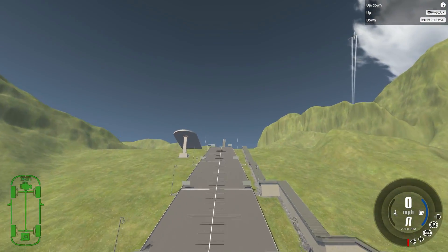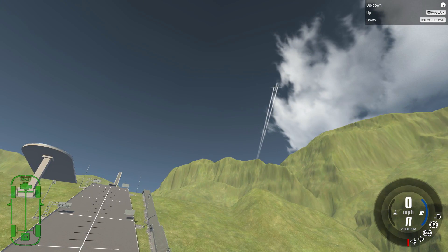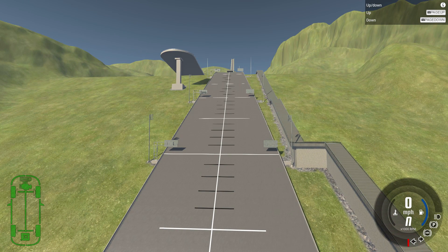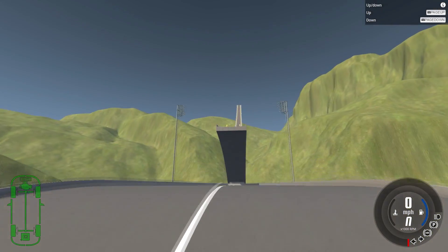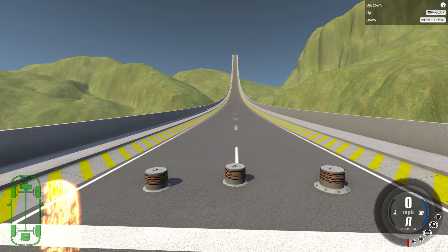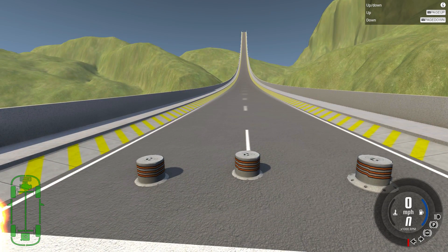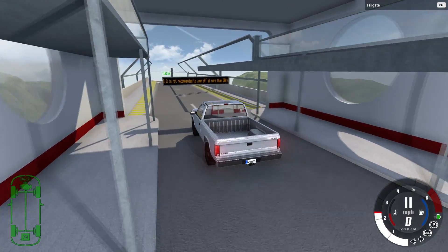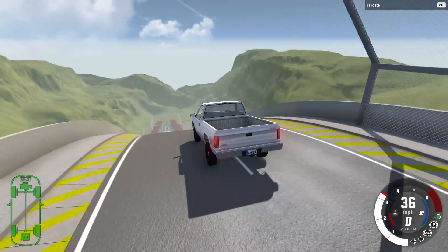So let's go ahead and start with the very first vehicle that you spawn in with. Oh, look, there's a jet overhead. Well, isn't that nice? Let's start with the very first vehicle we get when we spawn in — the old white truck, the staple of every single BeamNG spawning point — and then we'll progressively go from there.